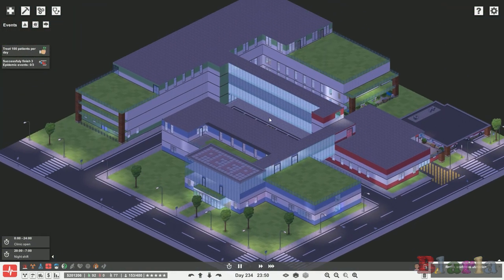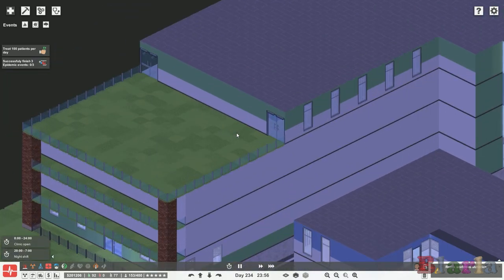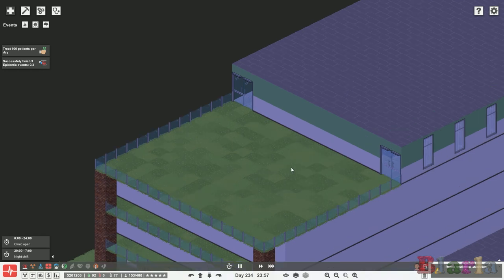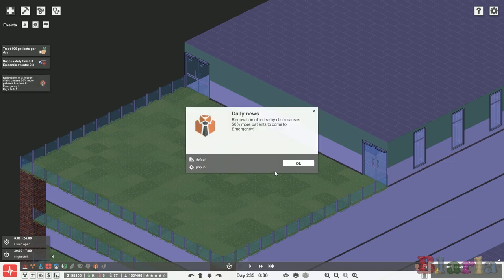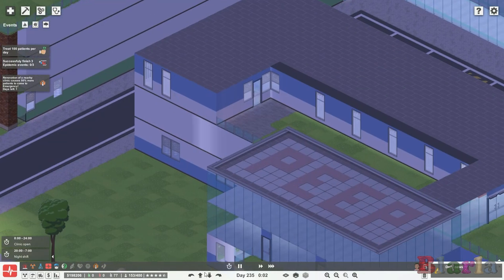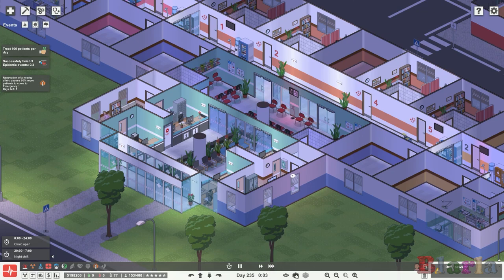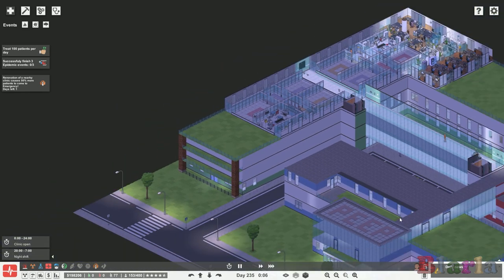That is the hospital as it stands. We've got pathology to come in — I never built an area for it and never thought a computer game would cover such a macabre thing. But it is, and we'll take a look at it. I think this is actually where pathology is going to go — I don't think I'll need a lot of space for it since this hospital doesn't kill a lot of patients. Oh look at this — a renovation of a nearby clinic causes 50% more patients to come to emergency. So tomorrow morning this space will probably be absolutely rammed with patients.